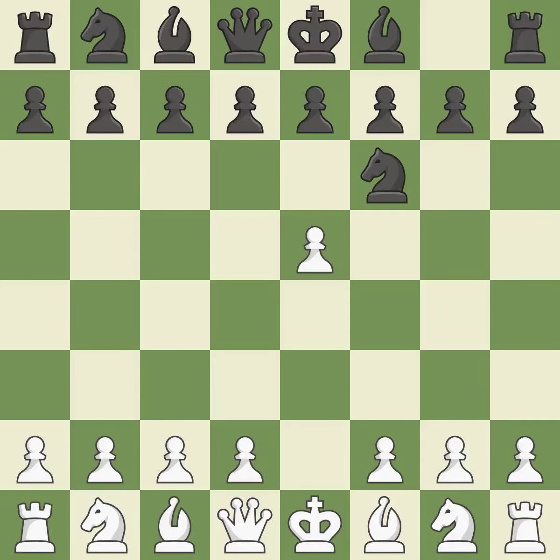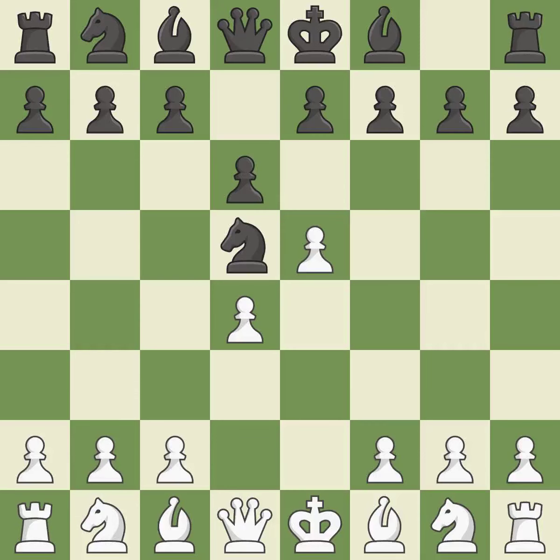Attacking the knight with e5 frees up room in the middle. The knight that was attacked is moved to the center by Nd5. d4 takes space in the center and supports the e5 pawn. d6 attacks the e5 pawn and allows the light-squared bishop to develop. It is the last book move.